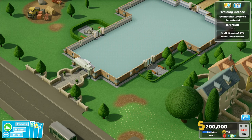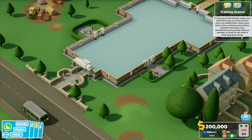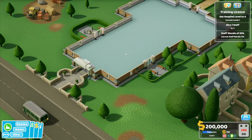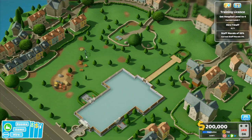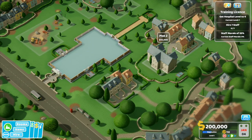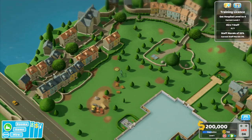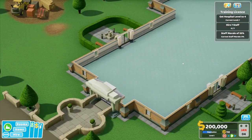Get hospital Level 2-4 - current level 1. Staff morale of 55% - to increase staff morale, make sure staff don't get too tired, ensure they can satisfy their needs, give them a nice work environment, pay rises, promotions and training. Hire 7 staff. All of these sound relatively simple. There are additional plots - I've got 40 grand on that one, 50 grand over there. I can make quite a substantial hospital by destroying the rest of the town. We don't need to worry about that at the moment.